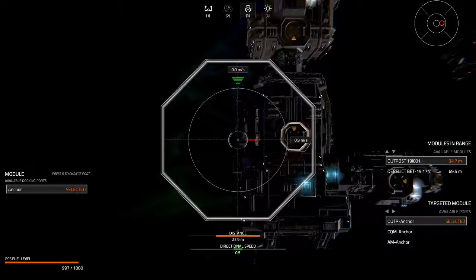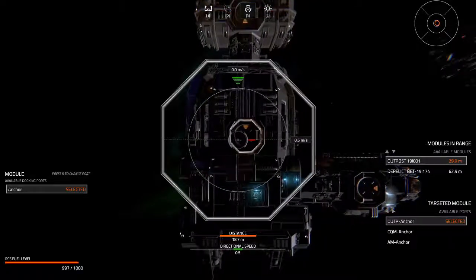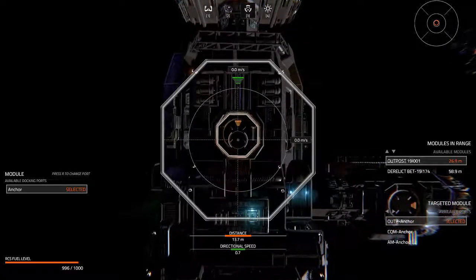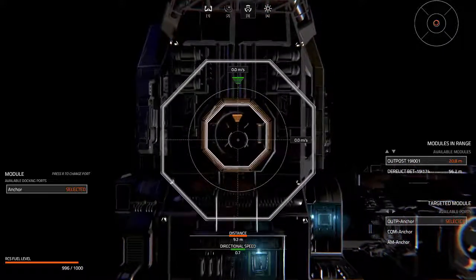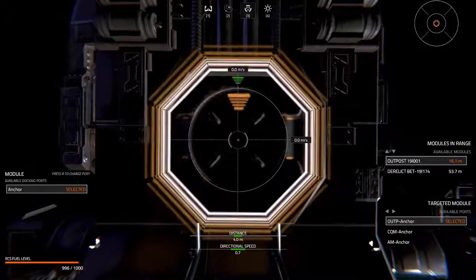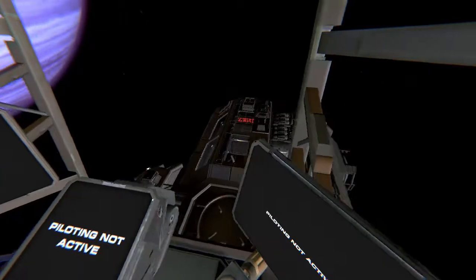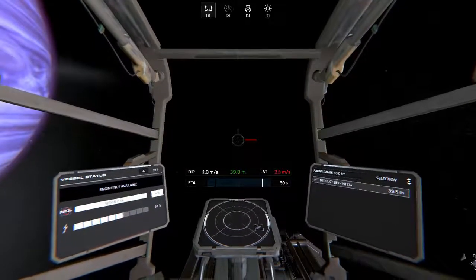I usually dock a lot faster than this, but I'm going slowly so you can see how I'm dealing with the Newtonian physics. A lot of the time I'm pretty sloppy with my docking — I rarely take time to go really slowly. That's after quite a bit of practice, being very used to how the physics and docking procedures work. We're going to go ahead and dock — two meters in and it docks correctly. We are now anchored onto our outpost, which has two modules attached.